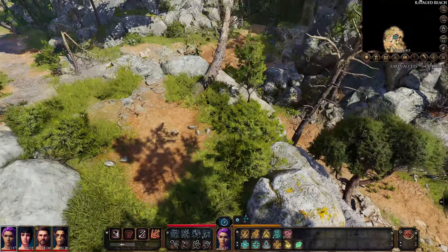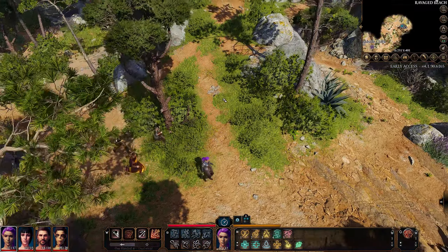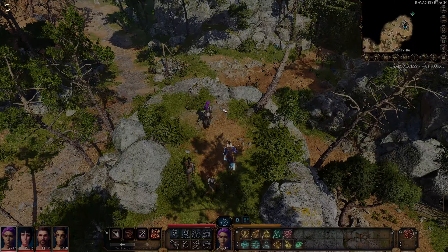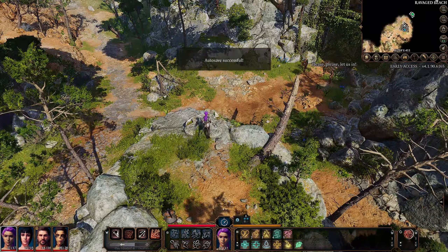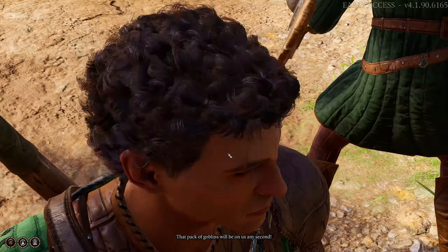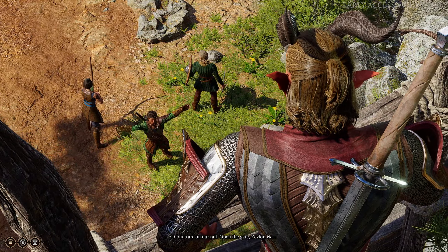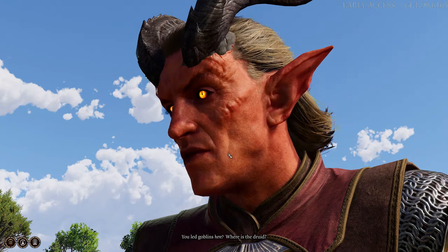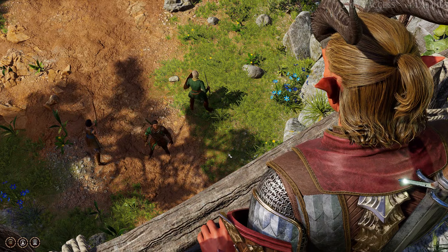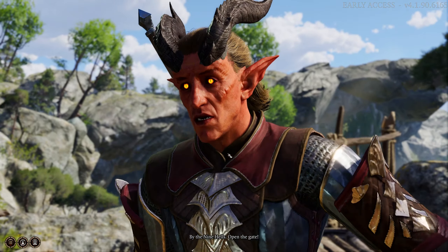It's just beyond this rock - we should check it out but be careful. We don't want to die immediately and have to start again because that would get a little old. Open the bloody gate! Nobody gets in! A pack of goblins will be on us any second - open the gates now! What's going on? Goblins are on our tail, open the gates! Where is the druid? By the nine hells, open the gates!